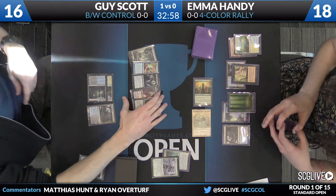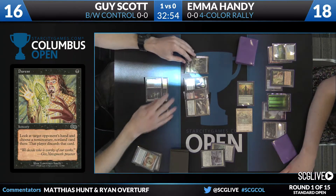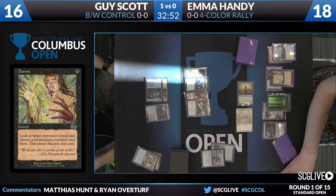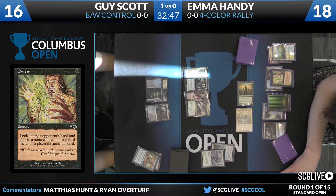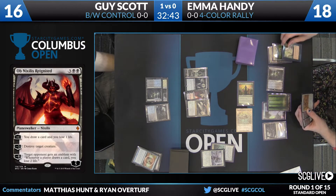A copy of Ob Nixilis Reignited, a Kalidus, an Utter End, and a Swamp. She was fishing for a Dispel, but finding Negate is also great — getting that out of Guy's hand is definitely important, not for this turn but for the rest of the game. It does go ahead and take care of the Negate, leaving a copy of Ob Nixilis Reignited.